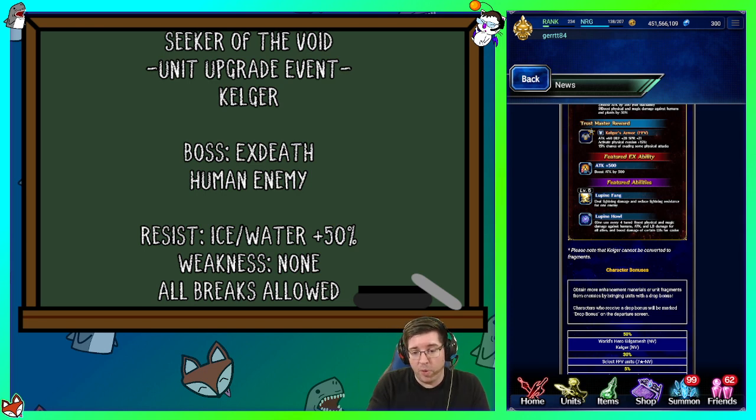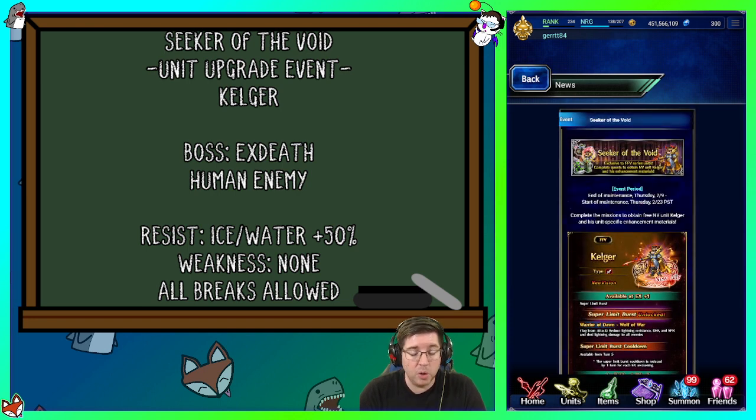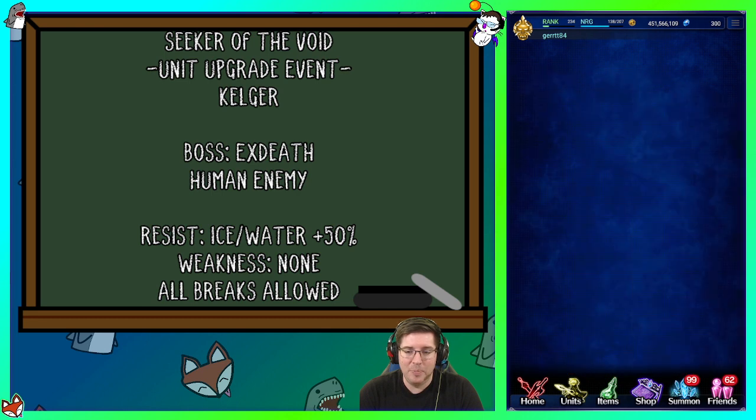Don't forget to get Kelgar — free stuff is free stuff, and he could be useful for this event and other content this week. Now X-Death is the final boss of this event. He has water and ice resistance at 50%, no weaknesses, and you can break him with all stats — definitely do that. X-Death is of course a human enemy, just like everything else this week.